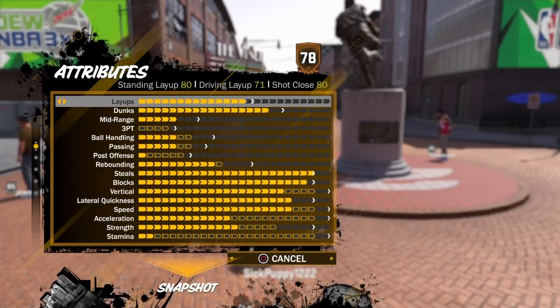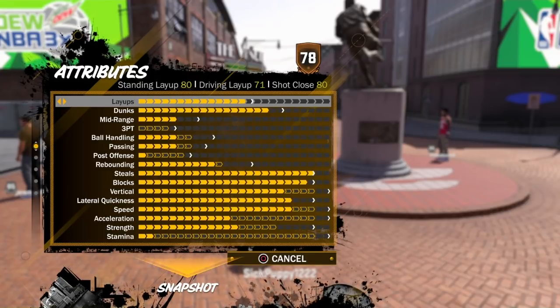This is what you're going to get from this build. 6'10" small forward: 80 standing layup, 71 driving layup, 80 shot close. With this, you're going to be able to get those contact layups in.